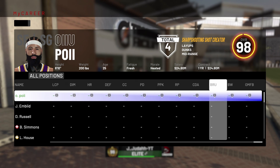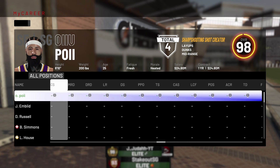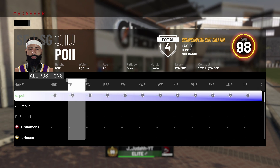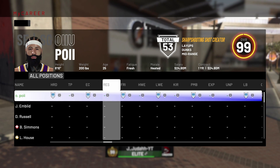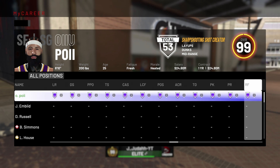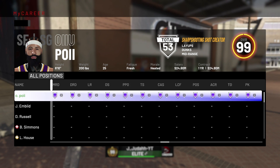Once y'all move everybody else's badges down to zero, hit X again to make the line go across your name at the top, then move all your badges up to Hall of Fame. Now if you're trying to grind badges, put your badges on Silver, Gold, or even Bronze, because it'll still go towards your actual badge progress. But if you already have all your badges maxed out, go ahead and put all your badges on Hall of Fame.